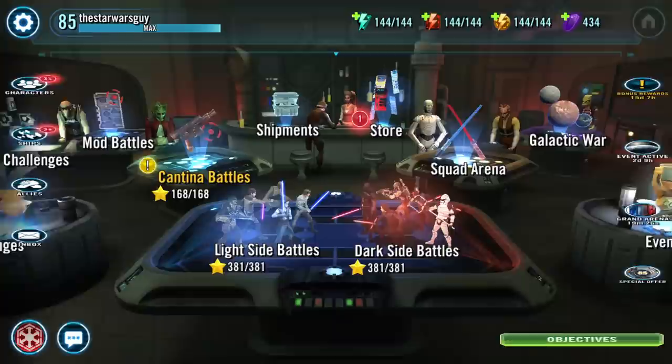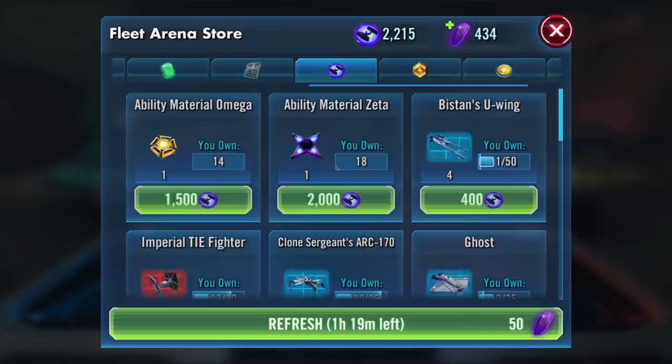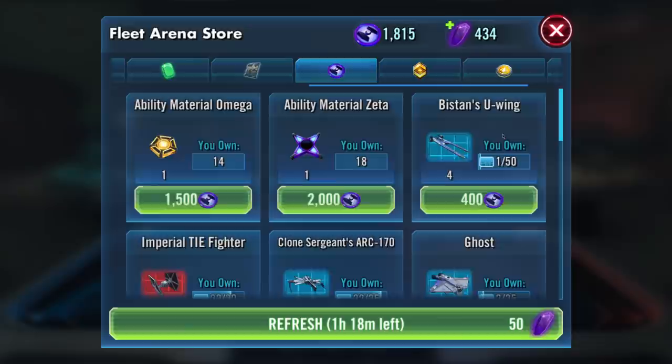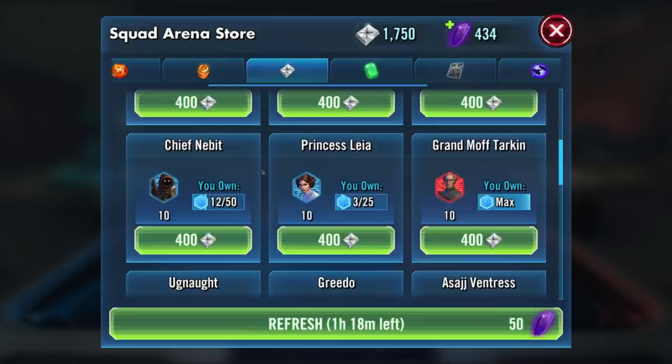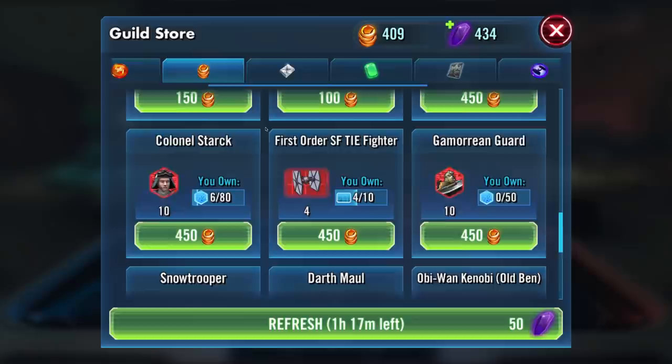Use your normal energy and begin farming those two first. Next, check out the Achievements tab from your objectives window and make a note to try to accomplish every task that will reward you with Darth Vader shards. These days you can also find him in the Fleet Store at random — it unlocks at level 60. In the squad arena store, after you get Kanan to 7 stars, start farming Grand Moff Tarkin, then Darth Sidious. In the Fleet Store, after you get Vader to 7 stars, start farming Darth Maul. And once you unlock the Guild Store, start farming Colonel Stark and Darth Maul when you see them.